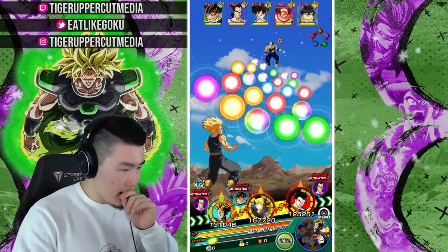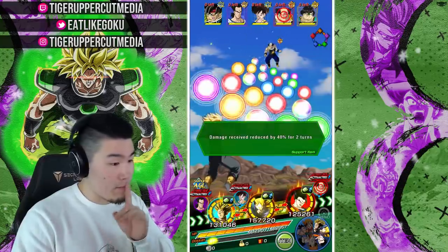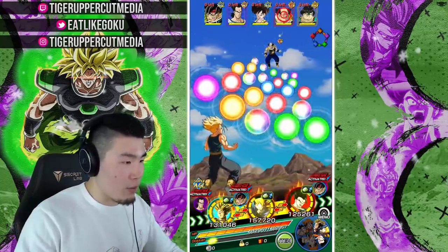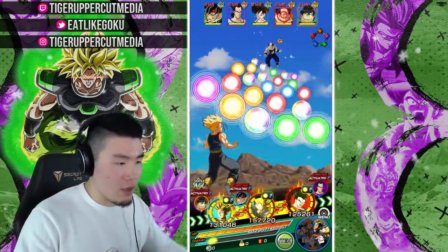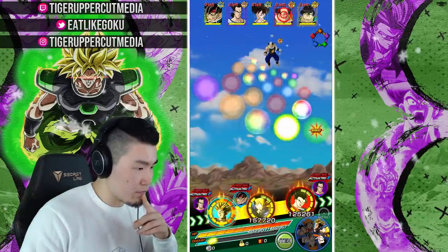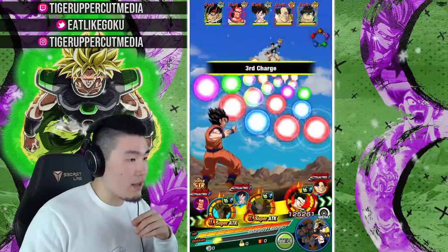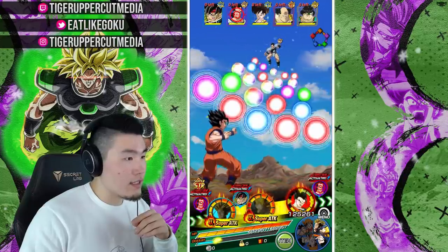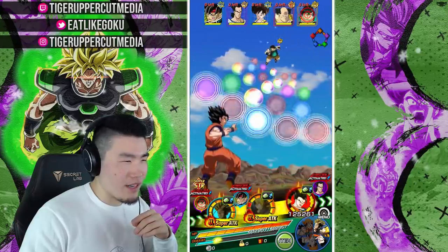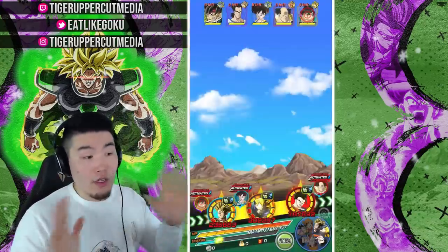We're going to attack Borgos here, and usually what I like to do is pop a Whis in the beginning just to be safe. We do have Pan on the third rotation, which is very unfortunate, but we'll be okay. So we're attacking Borgos. I want to save those actually for the LR Trunks. We're going to give him these orbs. Let's attack Tora here with the LR Trunks - a lot of physical orbs. And let's attack Shugesh with the Ultimate Gohan.